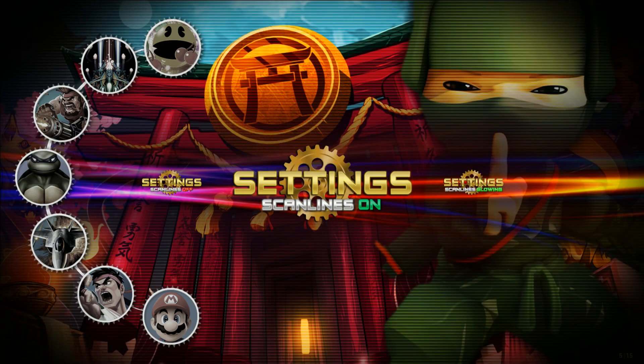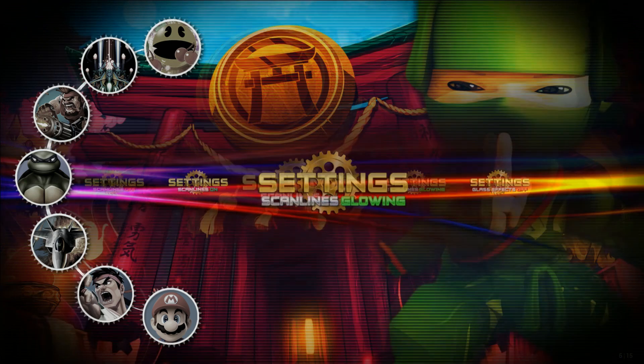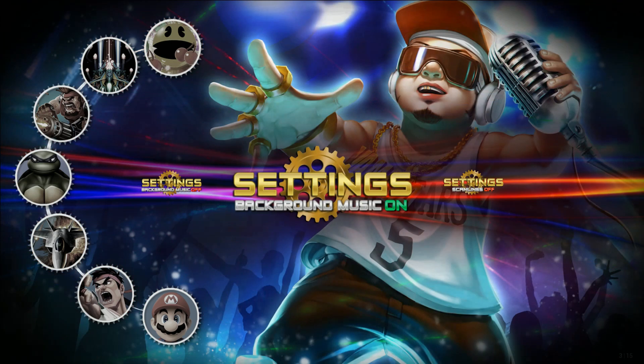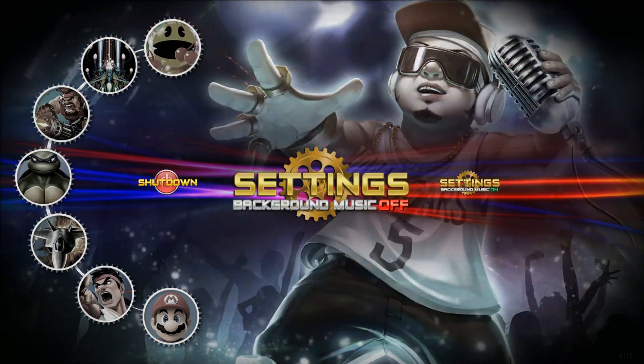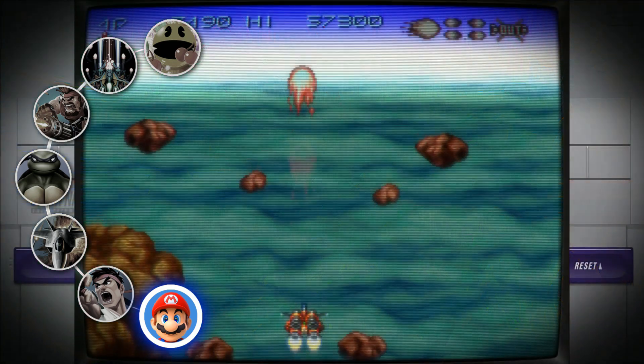If you look at the background, you can see the ninja demonstrating — scan lines on, scan lines glowing, scan lines off — so it shows you exactly what it'll look like. Background music on or off, and then shut down. Press up or down and it goes back to the menus.